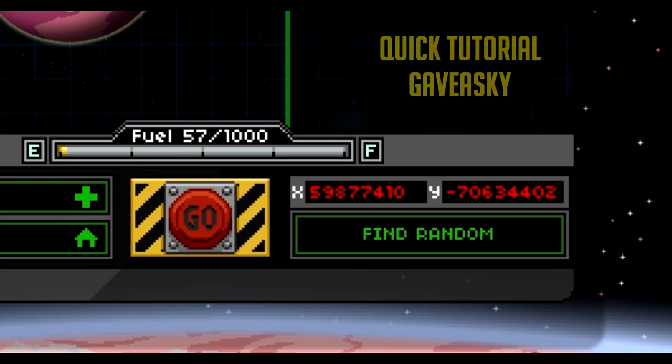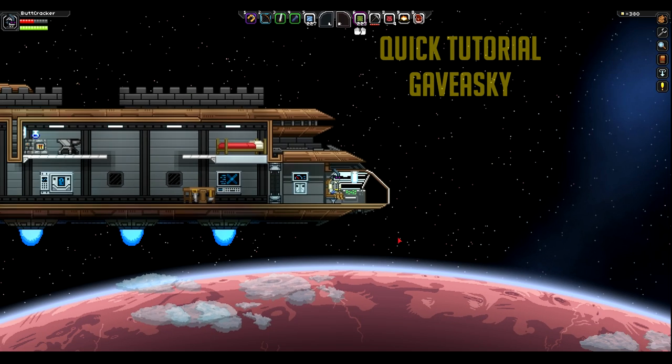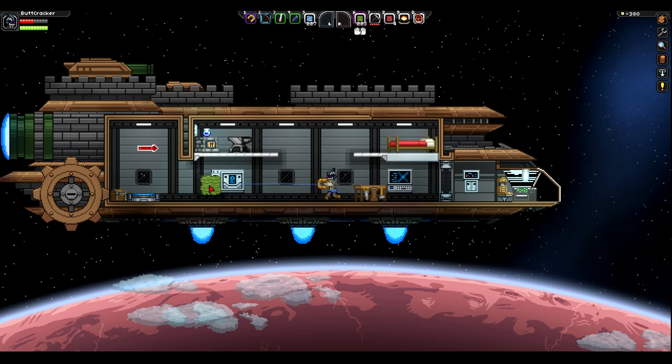Hello guys, today I'm going to show you how to get your first gun on Starbound. First of all, you're going to want to type these coordinates in and go to that planet. Pause the video if you have to.